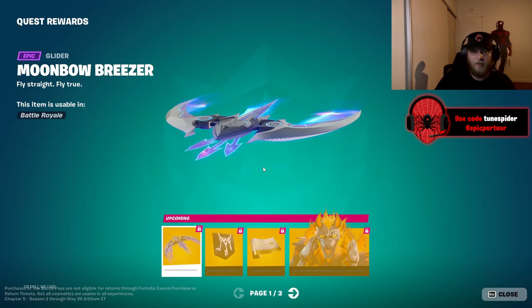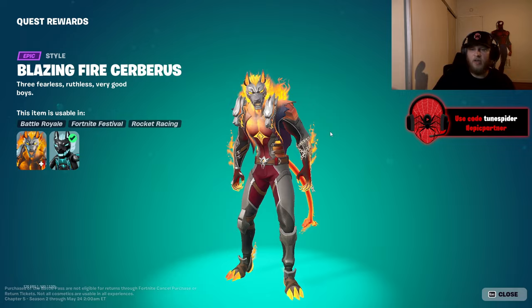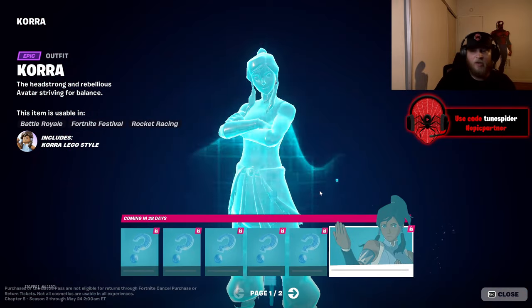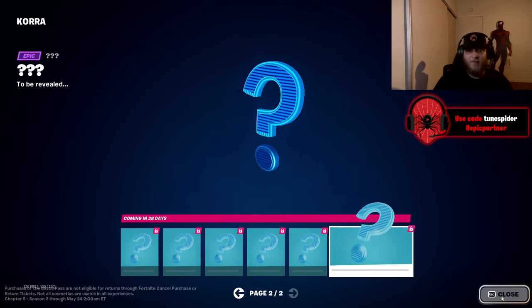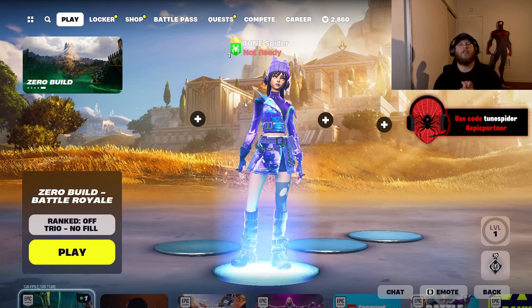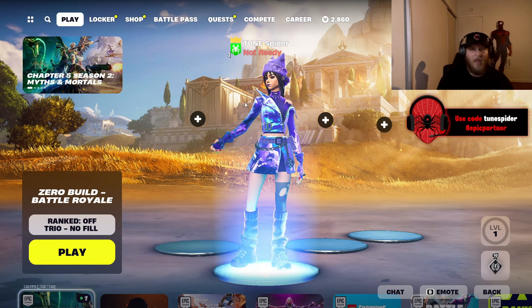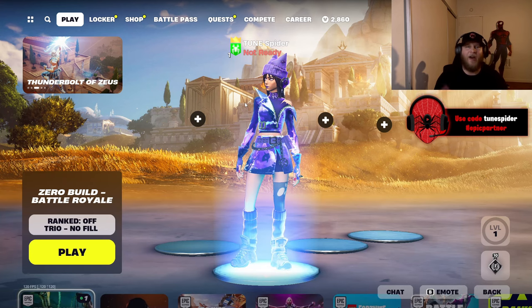Looking at the quest rewards — Artemis's glider is great, and I like the white and gold version of Zeus's gun wrap. The Blazing Fire Cerberus is insane. The secret — or rather, known collab skin — is going to be Korra from Avatar: The Last Airbender. I think that's a really cool collab. It doesn't fit the theme, but collab skins in the battle pass typically don't. Overall this battle pass is top tier — possibly the best battle pass of all time. Drop a like, subscribe, use code toon spider in the Fortnite item shop, and enjoy the new season.